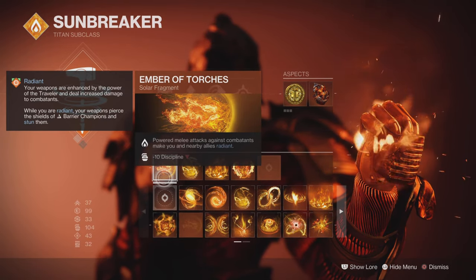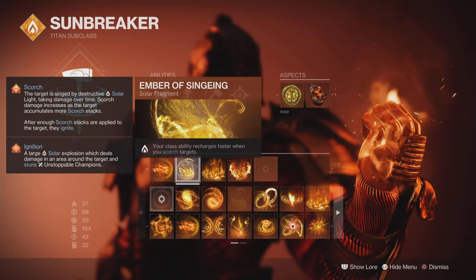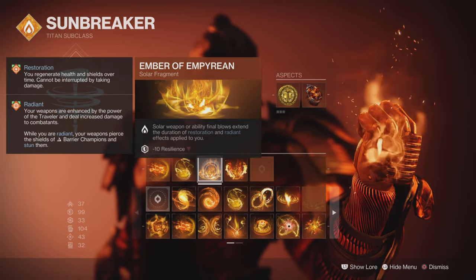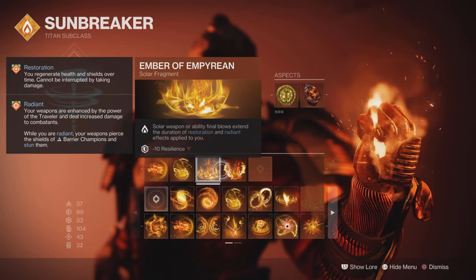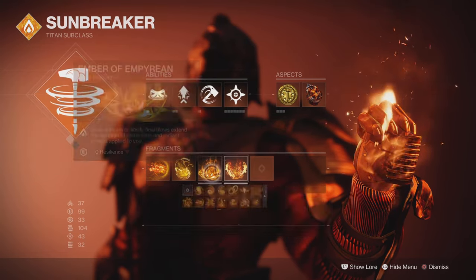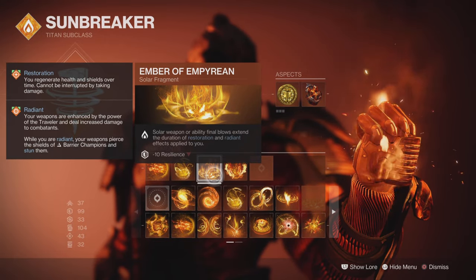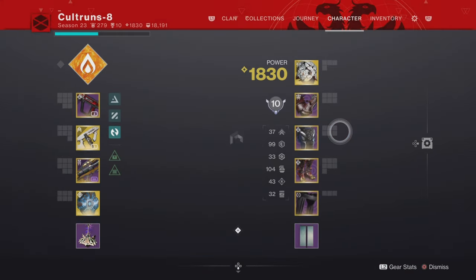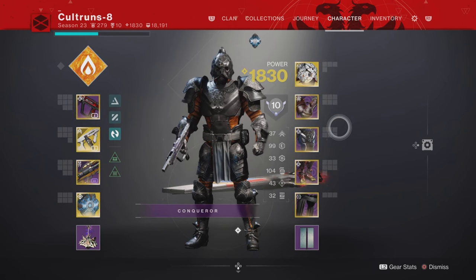You can see the fragments here: Ember of Torches, Ember of Empyrean, and Ember of Ashes. I've shown these three times and I'll keep saying them so they get into your head — these fragments are absolutely perfect. I didn't actually realize I was running 99 Resilience when I did this; I thought it was at 100 because I'm always running 100. I didn't even feel the difference with just that 1% off.